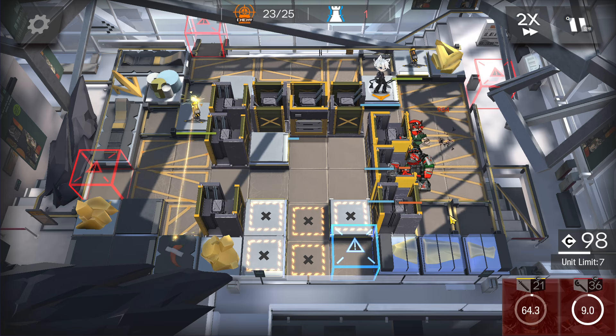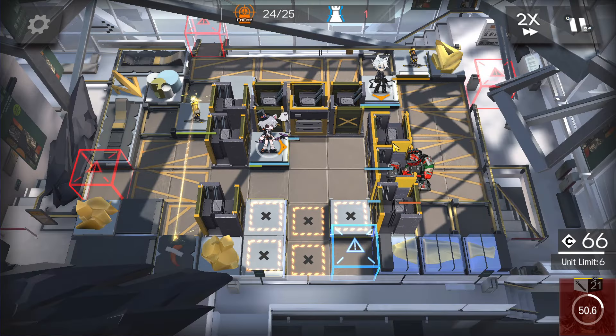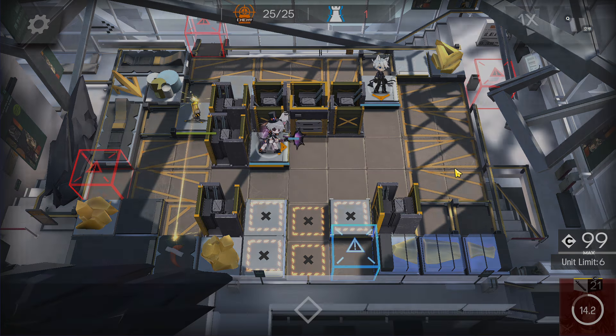Reinforce this wall again before it dies. The ranged guard will die, but it's fine. At this point, deploy this caster here facing right side, and let this enemy destroy this barricade. We can't retreat this one, no need anymore. After it destroys the barricade, it will idle here for a while, so your two casters can just DPS. Perfect, super easy stage.